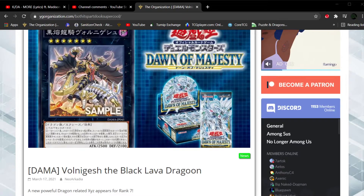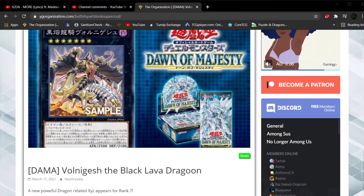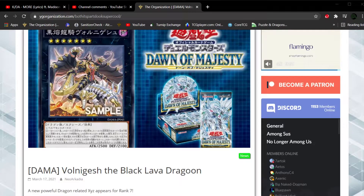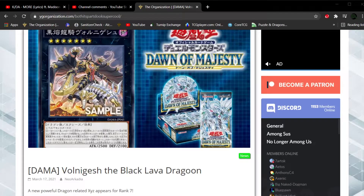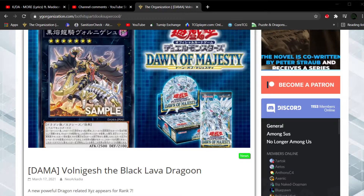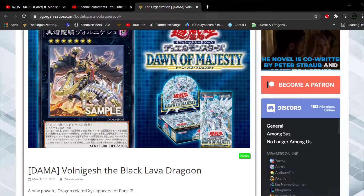What's up YouTube? HPJ here, and I'm going to talk to you guys because we have a new XSeed monster on the horizon. This is Vaganesh, the Black Lava Dragoon. This is a new XSeed monster coming to us from Dawn of Majesty, one of the next sets for the OCG. We'll probably get this in the TCG right after Lightning Overdrive — the TCG will get that in May and we'll get this starting in August.